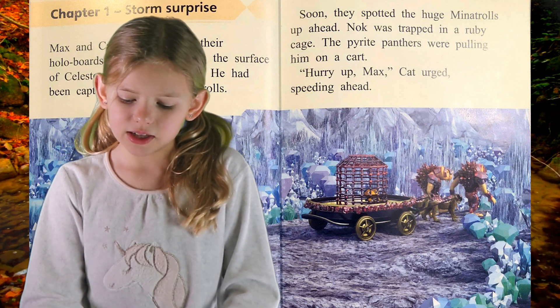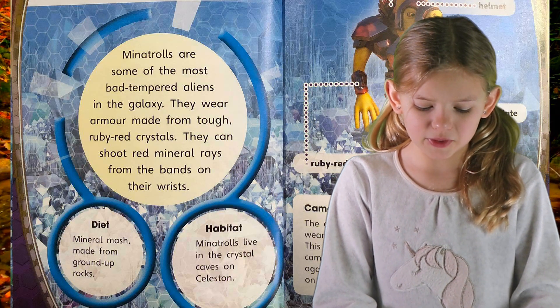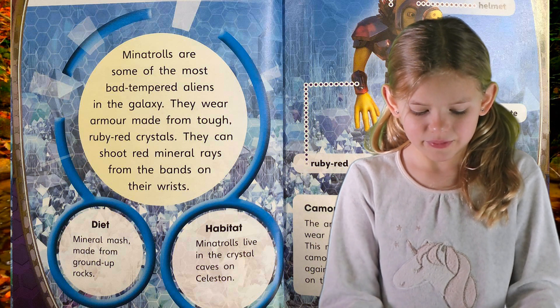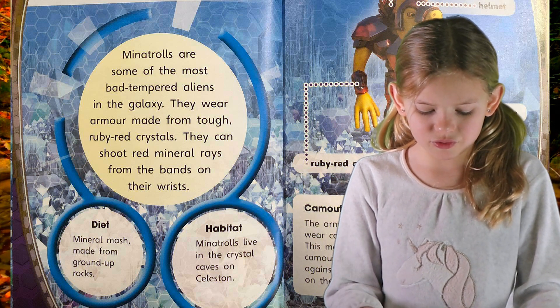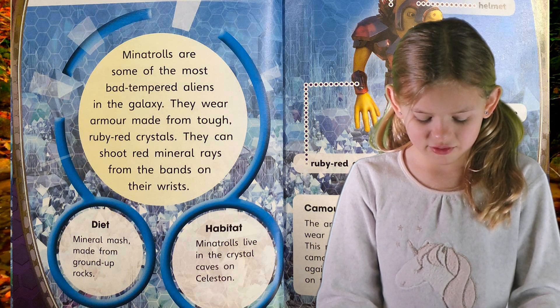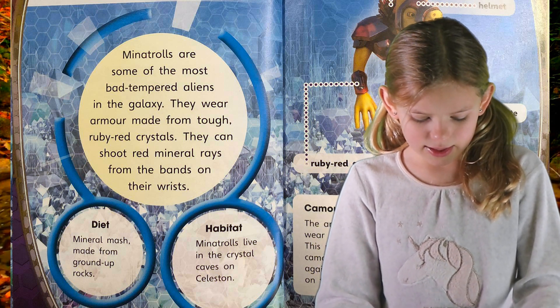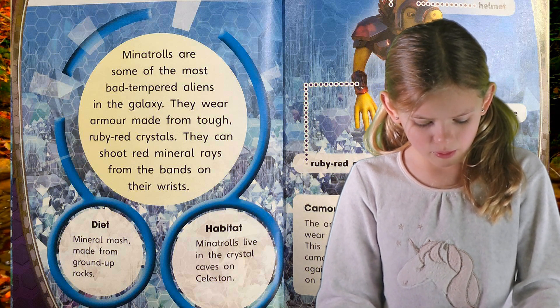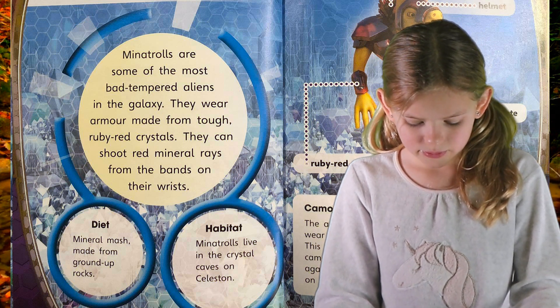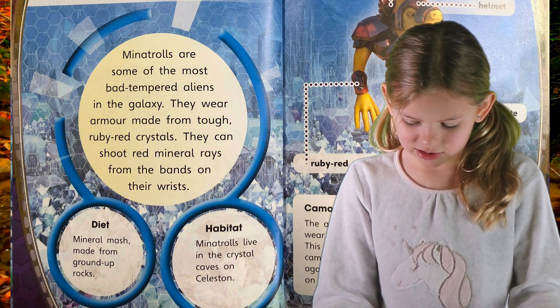The pyrite panthers were pulling him on a cart. "Hurry up, Max!" Cat urged, speeding ahead. Minotrolls are some of the most bad-tempered aliens in the galaxy. They wear armour made from tough ruby red crystals. They can shoot red mineral rays from the bands on their wrists. That mineral marsh is made up from ground-up rocks. Minotrolls live in the crystal caves on Celestine.